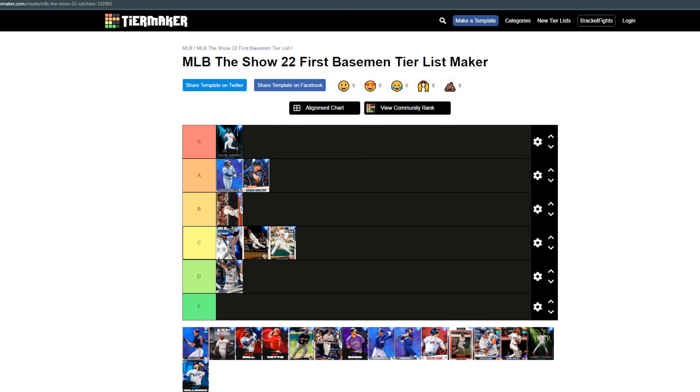Next up, the easiest one on the list — Frank Thomas, he's S tier. If you don't know who Frank Thomas is, you obviously did not play MLB The Show 19 when everybody had him — or was it 20? — whenever you had the progression going into diamond. Frank is a tall 6'5" right-handed hitter who crushes everything; he's above 100 and he's the easiest S tier call I can make.